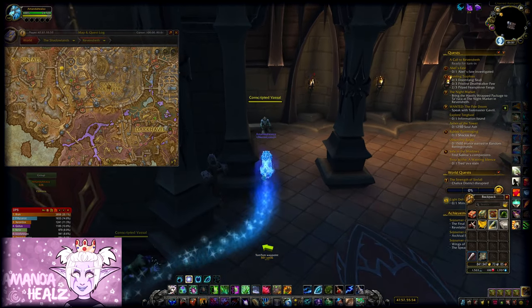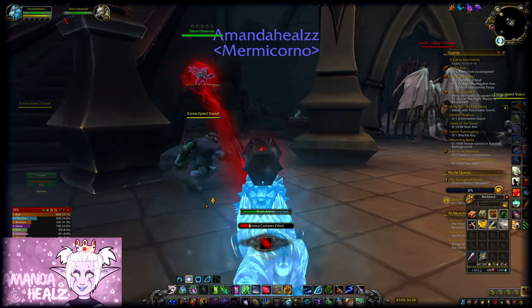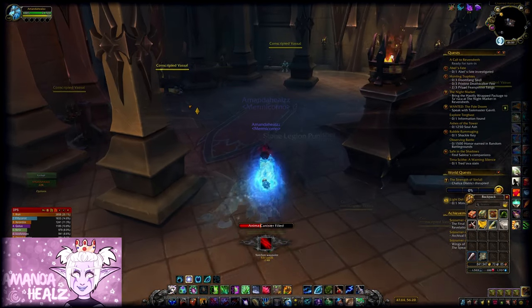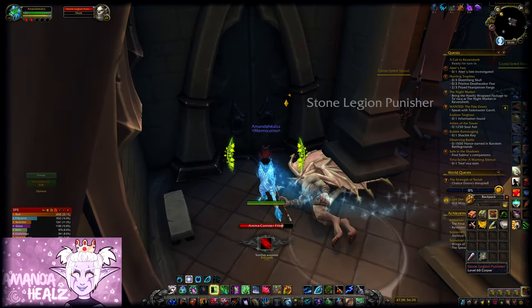You need to pick up a discarded anima canister here, and then you will need to drain the anima of 5 of these silent observers sat inside. They are dotted around the building that you're in, and one of them is hidden away behind a door — that one did fool me, I'm not going to lie.